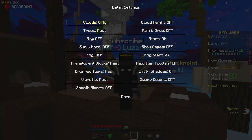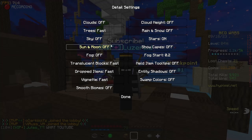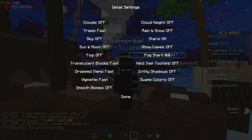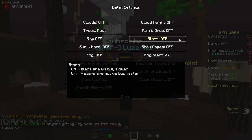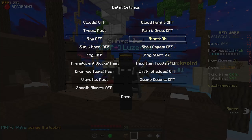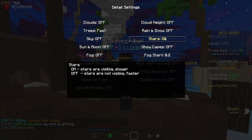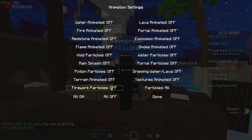Details — clouds, trees, sky, sun, moon — all like this, you guys can copy this, pause the video if you need. I have stars on because if I turn it off the sky just disappears. I don't know why, but in default Minecraft it seems like a thing, so I still have it on — and stars are pretty beautiful so I enjoy having them on.